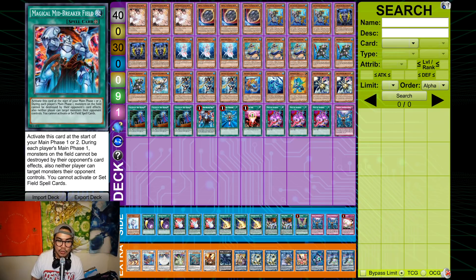Midbreaker Field is FTK — not much to say. I played through 4 hand traps with Midbreaker Field: double Valor and Imperm, then the Ash with Minstrel, and it was GG. Even when my opponent had Nibiru too, I went with Glacia and dumped their whole hand. This card guarantees all your cards are going through, so there's no reason not to play it.